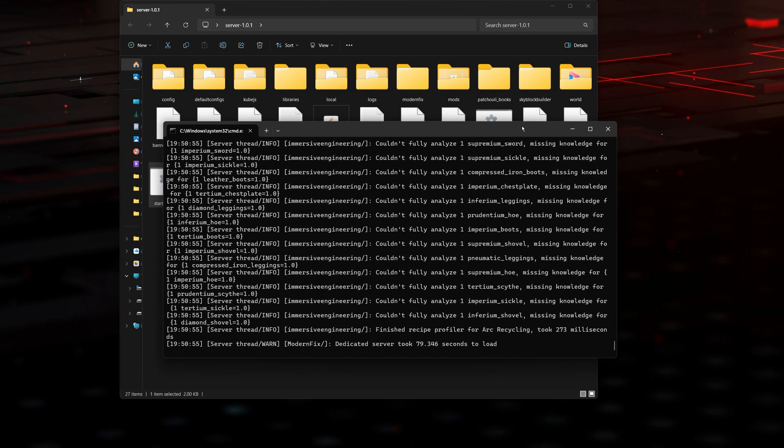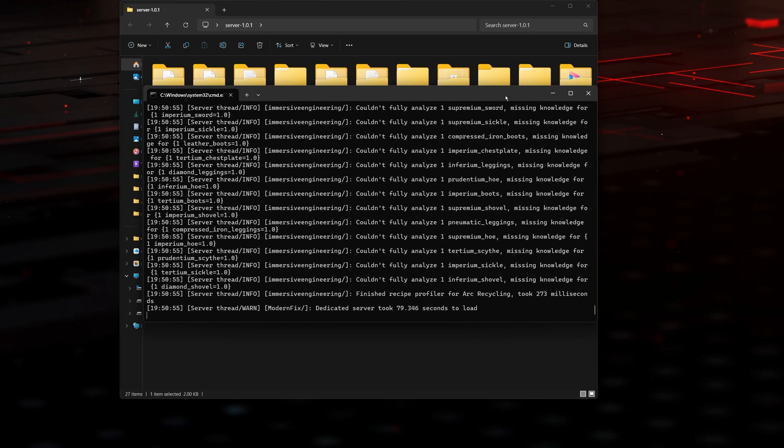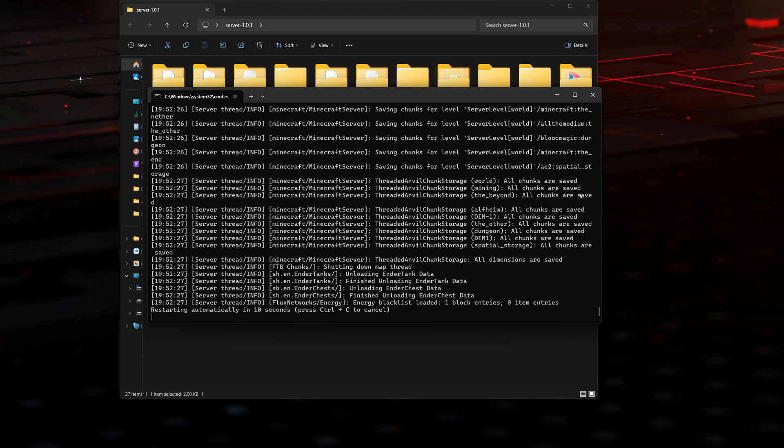Now we have our server open and we can join using our local IP address. I'm going to show you how to join your own server right now, and then later how to have your friends join. Let's go ahead and stop the server first — just type stop into the console and that will stop it — and now we can close the console.